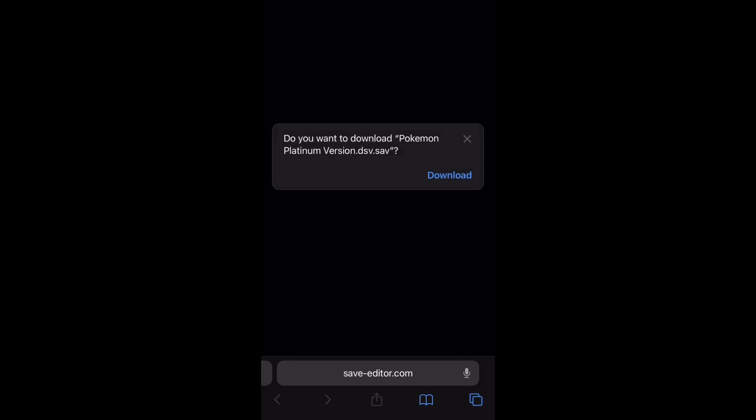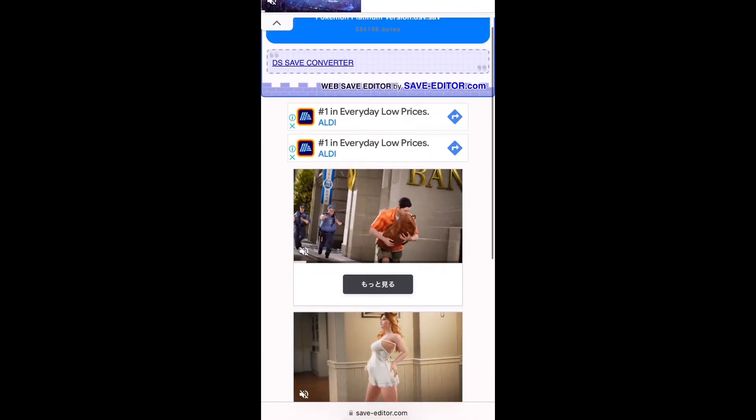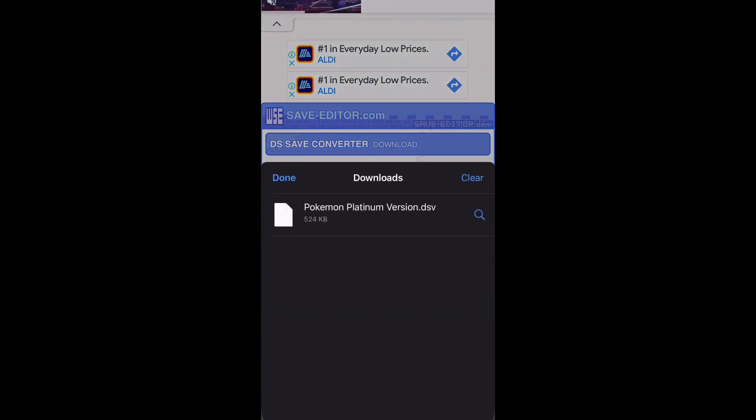It should redirect you and ask you to download the converted file. Hit download and there you go — it should be in your Downloads now.